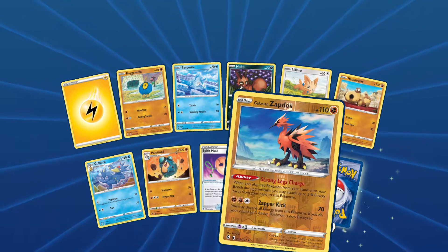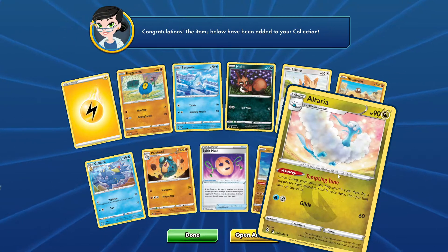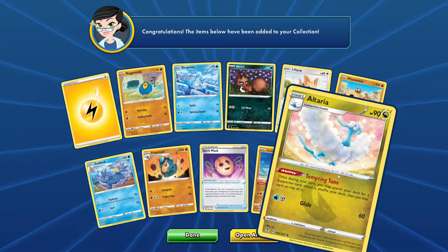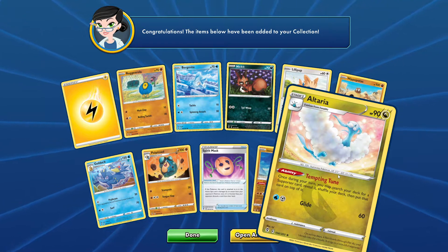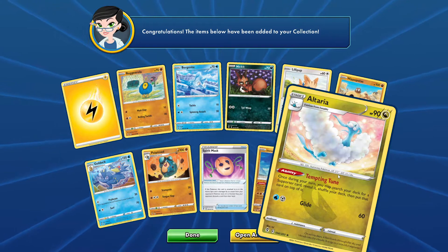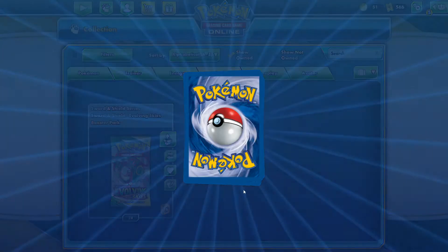We got a Galarian Zapdos and an Altaria: 2 energy for 60 damage — Glide. Once during your turn, you may search your deck for a supporter card, reveal it, shuffle your deck, then put that card on top of it. I could see that being used competitively.